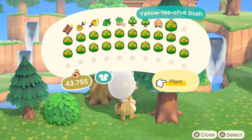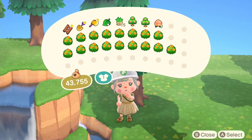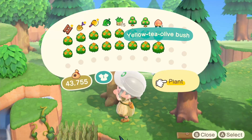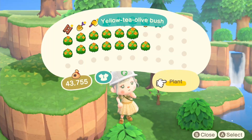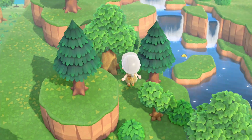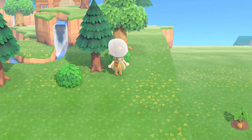You guys probably know the drill by now. Now that the trees are all placed down, I'm going to start planting my bushes — all of the bushes. I used a ridiculous amount of bushes, as I do in pretty much all of my forest core builds. This is basically a bush island at this point. It's no longer Oakwood — it's Bush Wood.